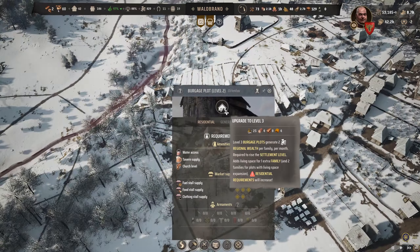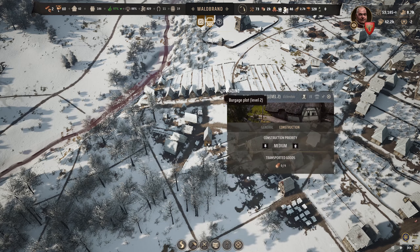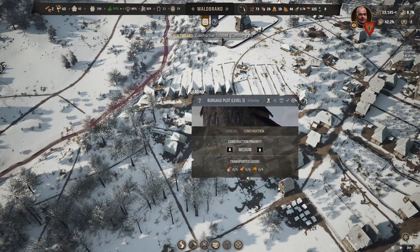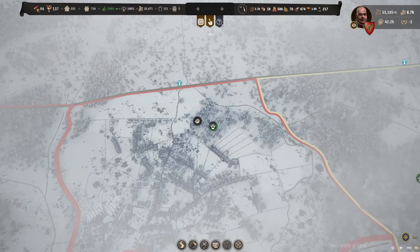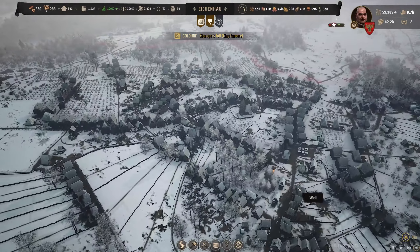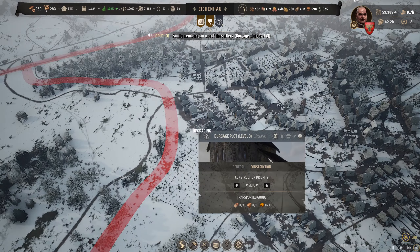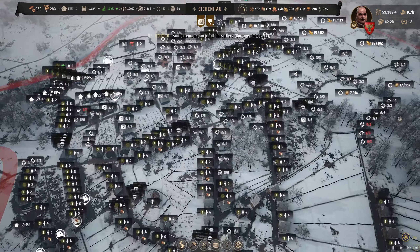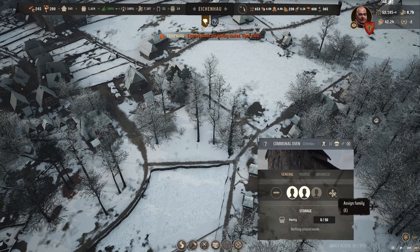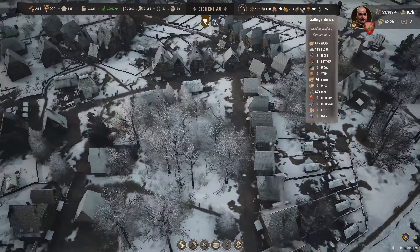Loads of tier three upgrades coming in wherever we can get them. Still no food issues - I've got an almost perfect setup in our main settlement. Eschenhow is at 1,624 population and we're almost at 2k. It's starting to drop to around 45 FPS now so I'm feeling it get a bit stuttery at times. It makes sense to actually get people in to bake the bread - let's fill the communal ovens. We need another windmill too - getting way too much grain, just not breaking it down quickly enough.